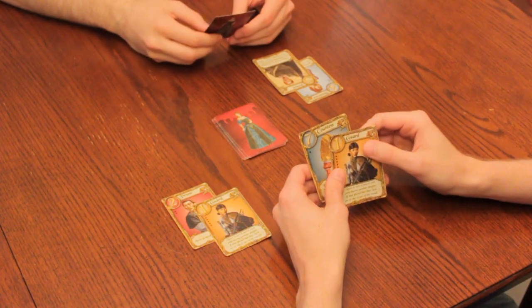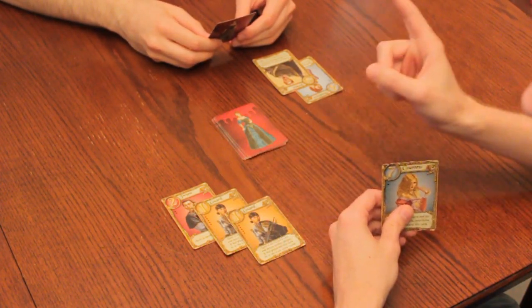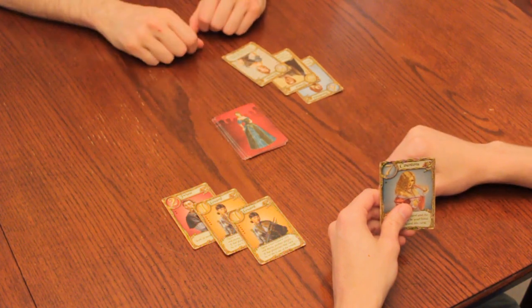When you play a guard, choose an opponent and guess which card they have. If you're right, they discard it and are eliminated from the round. If you're wrong, nothing happens. You may not guess that they have another guard.